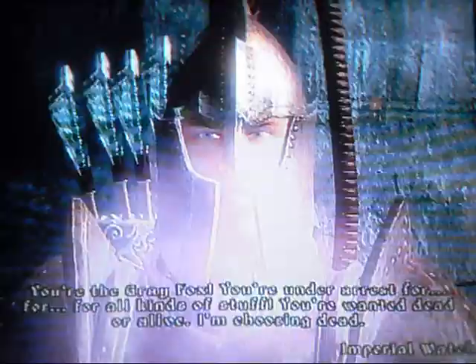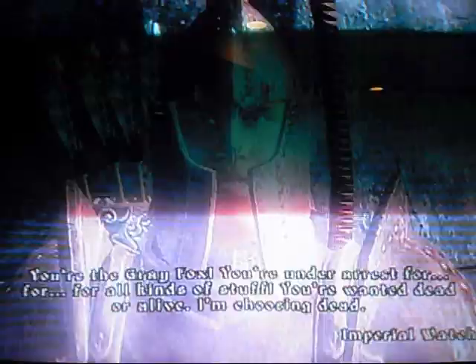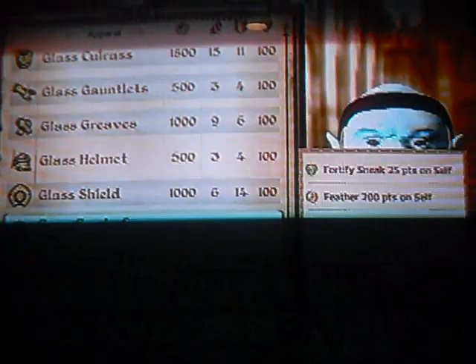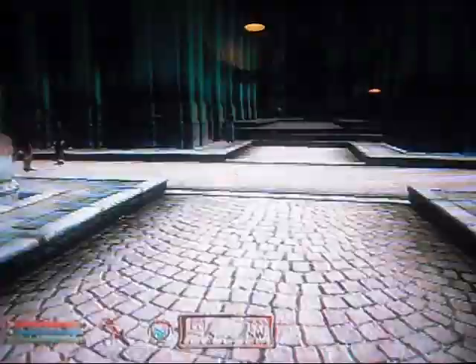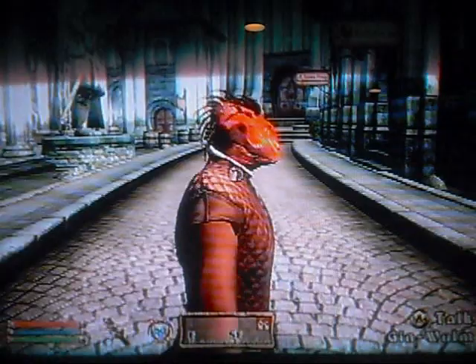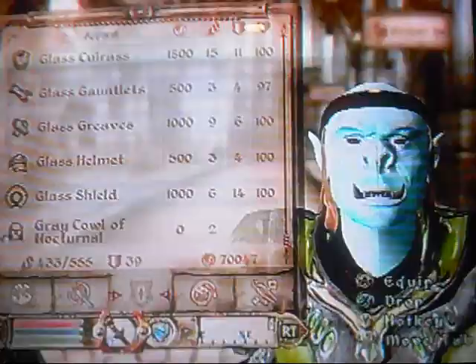Let's see — you're the Gray Fox, you're under arrest for all kinds of stuff. You're wanted dead or alive. I guess I have no other choice. Then you can just do this — take it off, take out your weapon, then yield. And they go away. Djinn Wilm is right here. I haven't trained for this level yet. There we go. Now my armor is 83. I did the whole Thieves Guild — I didn't steal it from them, but I know how to steal it.